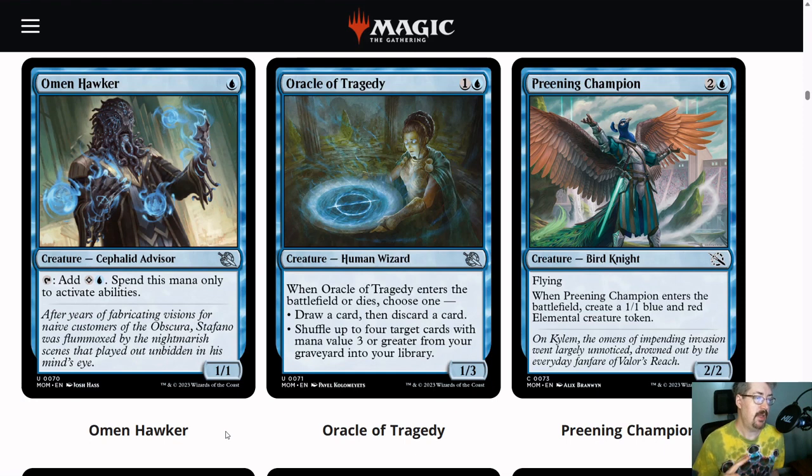Omen Hawker is going to be a solid card for you — it's an enabler. A lot of things that transform, such as the incubator tokens and the double-faced cards, have activated mana abilities. So Omen Hawker is going to let you double-flip or double-spell, making better use of your mana over the course of the game. You don't want too many of them, but it takes the deck from being incredibly grindingly slow to actually pretty quick.